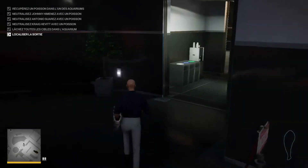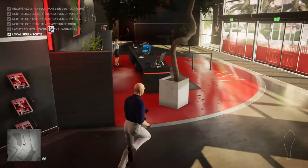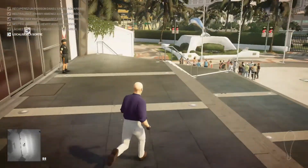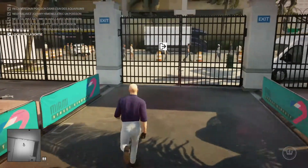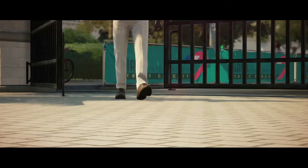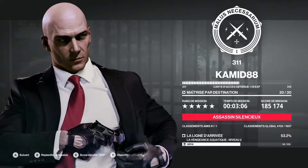Vous voyez, c'est quand même assez simple à réaliser. Il y a d'autres façons qui sont peut-être un peu plus longues, mais vous pouvez arriver à vos fins tout de même. On quitte ce niveau tranquillement et on va passer au niveau 3, troisième et dernier niveau de ce petit contrat escalade.